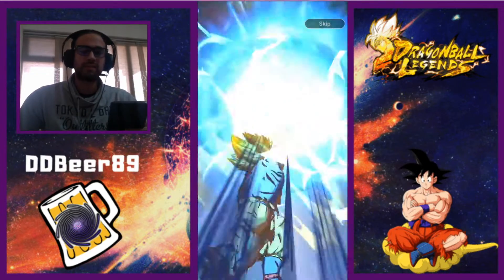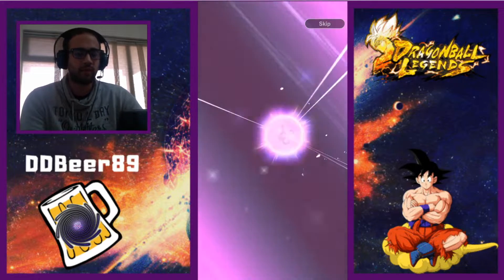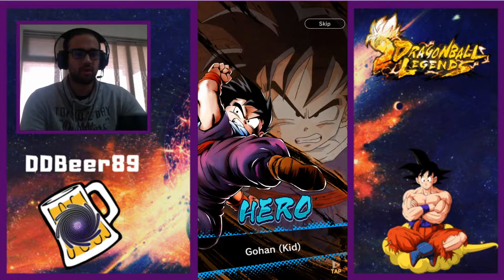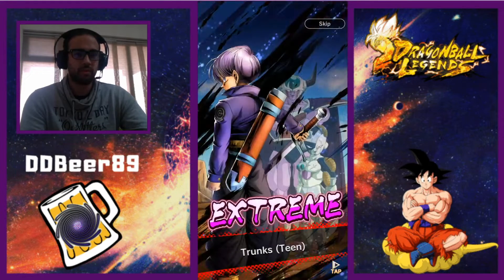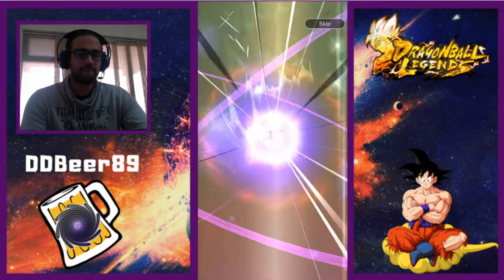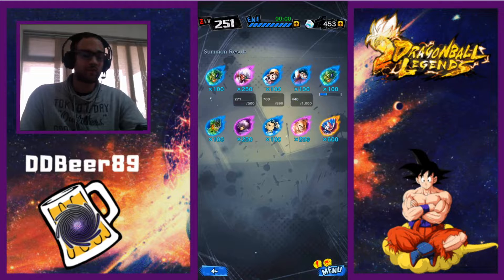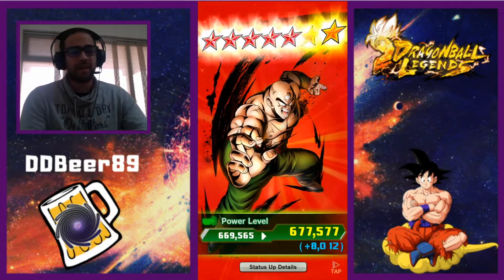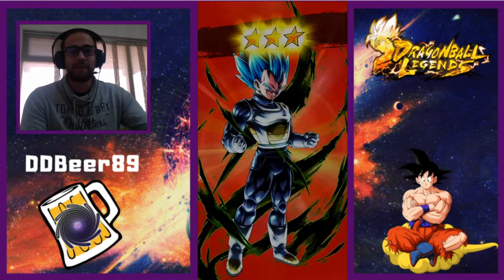The worst thing is - is it a guaranteed sparking on each of these? I don't know, because for me so far it is. We got hero Cell first form, extreme Jacen, hero Pan, Gohan, First Form Cell, Second Form Cell, Trunks extreme. Come on - okay, here we go. Oh, that's not bad! Super Saiyan God Super Saiyan Vegeta - that is not bad for a freebie guys! It made this video worthwhile. I think that's only the second time I've ever pulled him, so I'm not upset.